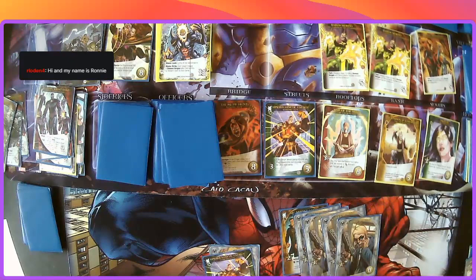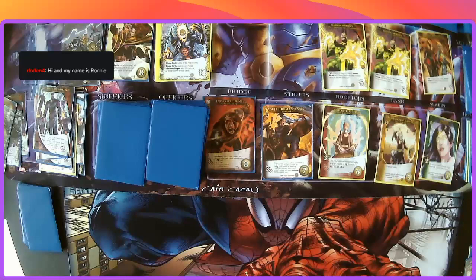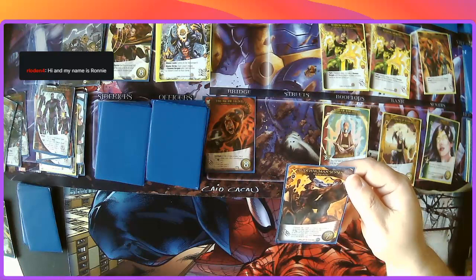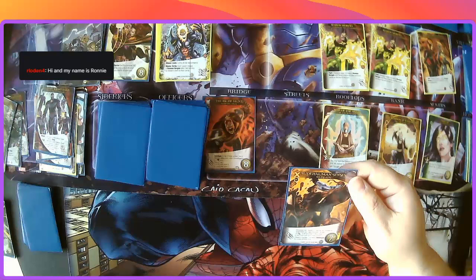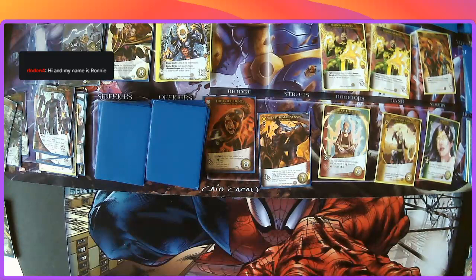With that six recruit I need some more attack, so I'll get the Big Guy. And there's Warpath's rare — Superhuman Senses! Three attack, but when you reveal or look at any number of cards from your deck this turn, you get plus one attack. Drawing or discarding doesn't count. Choose a number one or more, investigate for a card that costs — that would be awesome.